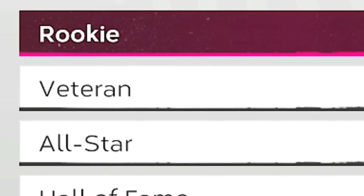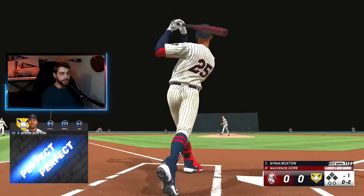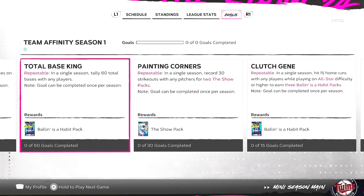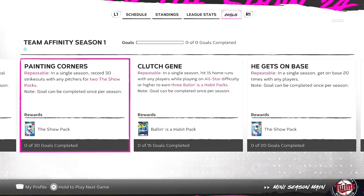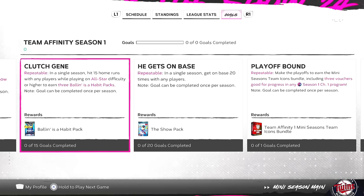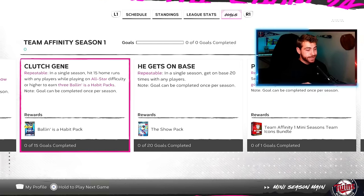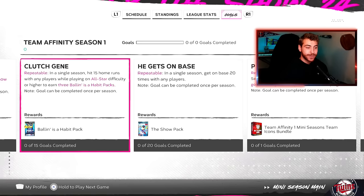When it comes to difficulty, there are a couple of options. The Boss Knox mission gives you 10 The Show packs for 40 hits — about two games of power swinging. In doing that mission you'll also complete Total Base King: tally 60 total bases with any players, which gets you a Ballin' as a Habit pack. But here's the caveat — The Clutch Gene: in a single season, hit 15 home runs on All-Star difficulty to earn three Ballin' as a Habit packs. So you can go on rookie, get 10 standard packs and one Ballin' as a Habit pack, or go All-Star and get four Ballin' as a Habit packs plus the 10 standards.